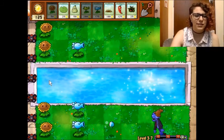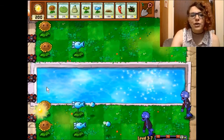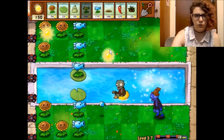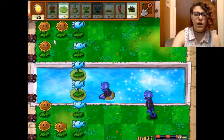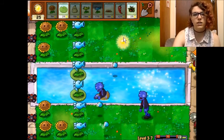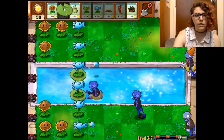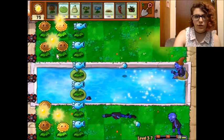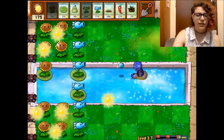I wasn't making sun quickly enough to put things down quickly enough to get rid of all the zombies. So this time we're gonna think a little more critically about this. I think we're deep enough into this now that I'm gonna start needing more rows of sunflowers — I'm gonna start with two. I'm only gonna do one across the water, but that's still ten sunflowers, which is still gonna be great getting all that sun.